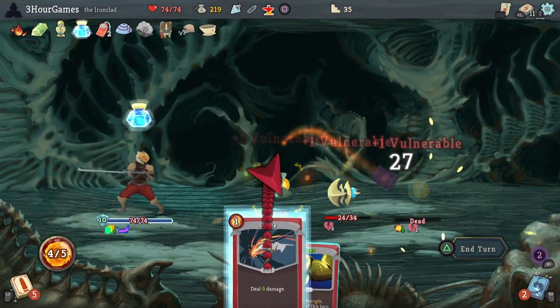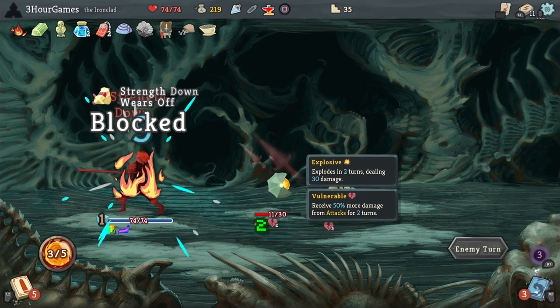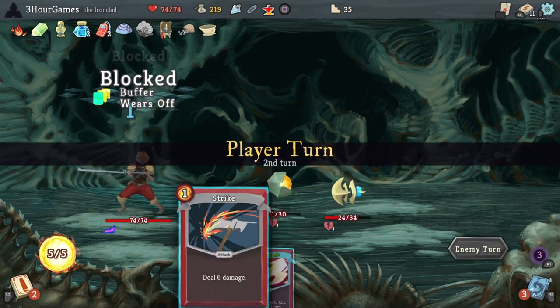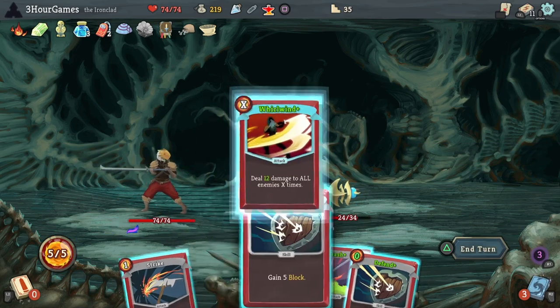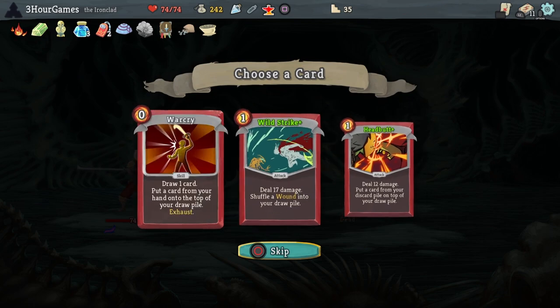Moving on to Act 3, we're at 10 minutes in which is right where I like to be, just in case we hit the Giant Head or the Nemesis. I'm really just going to try and stay away from as many fights as I can, especially those elites, and hit as many question mark rooms as we can find.